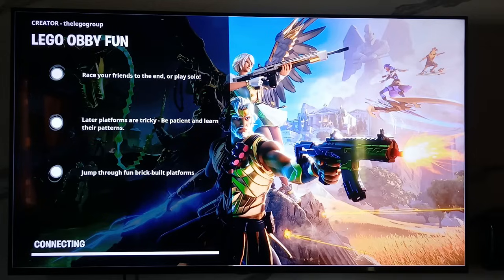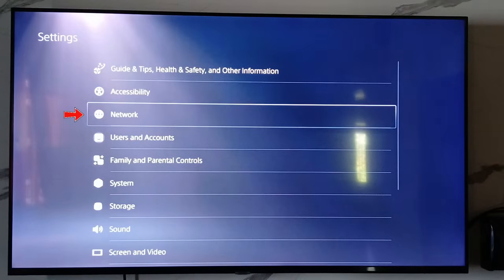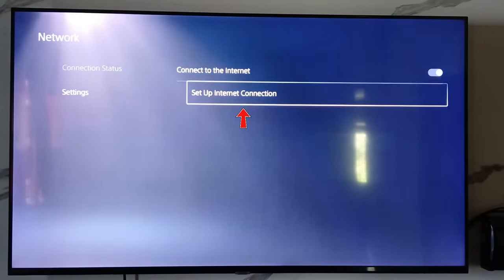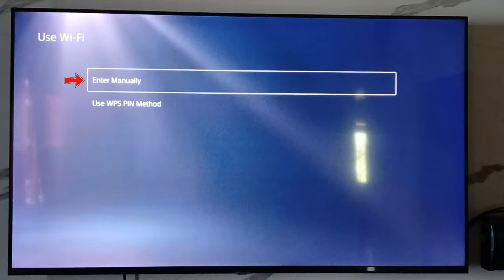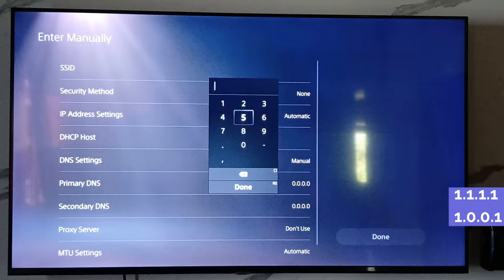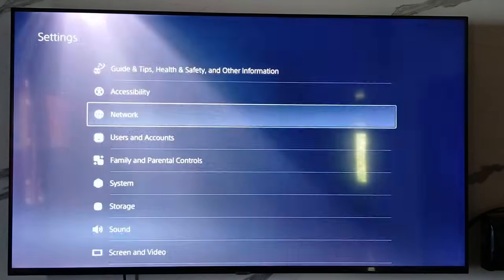Another method is to change your PS5 DNS address to manual. Go to the Settings menu, click on Network, and you can see your connection status. Then go to Settings and select 'Set Up Internet Connection.' Switch the DNS option from Automatic to Manual, and enter your primary as well as secondary DNS addresses. Save those changes.